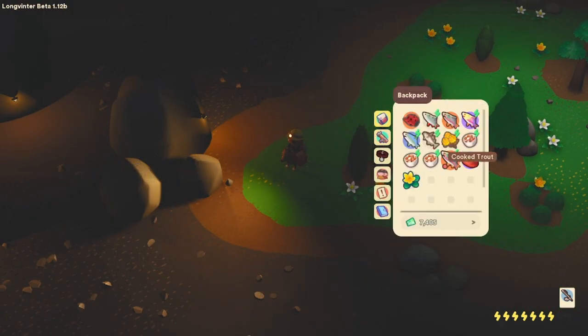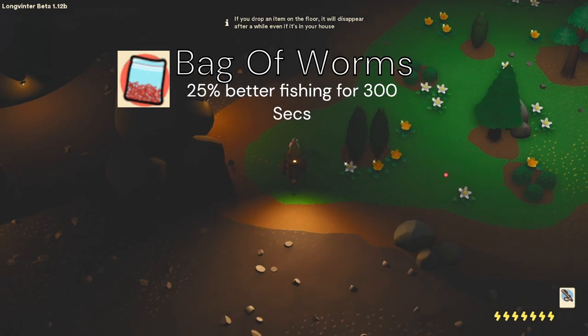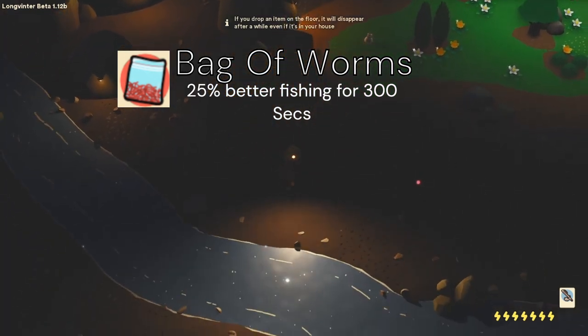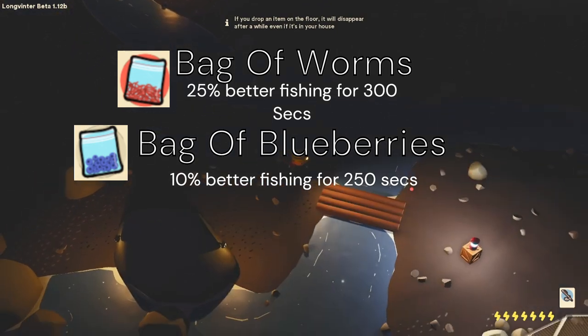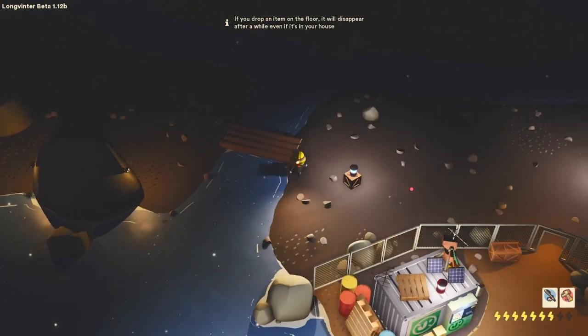Some other things that could help you on your fishing journeys: a bag of worms gives 25% better fishing for 300 seconds, and a bag of blueberries gives 10% better fishing for 250 seconds. Anyway, let's get into the rest of the video.